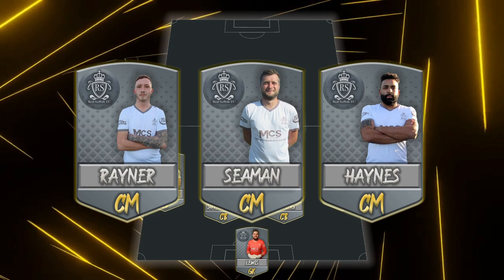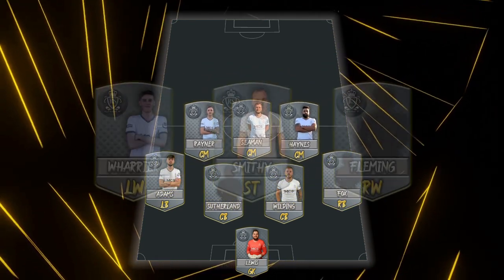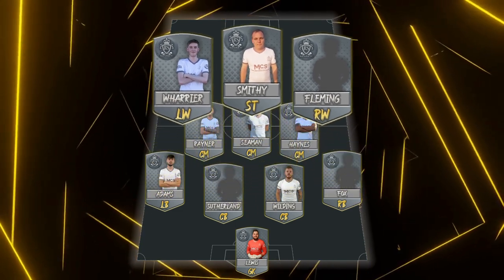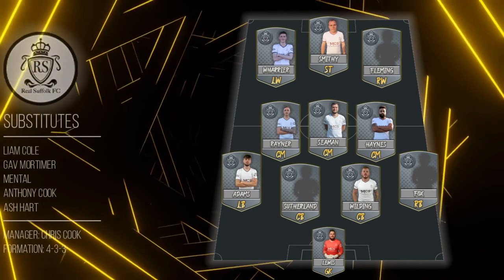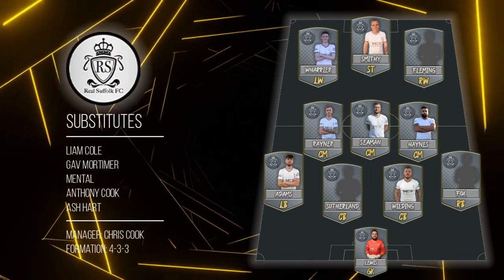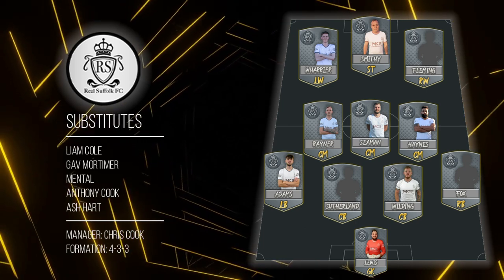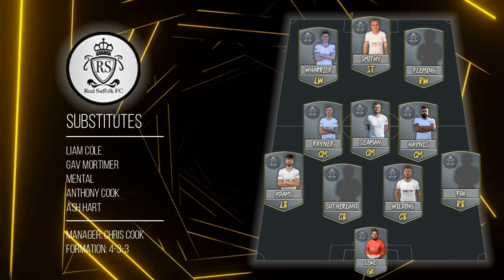Moving on to midfield: Jermaine Haynes, captain at centre midfield, new signing Alex Seaman, Mason Rayner. And in the top three: James Warrior aka Bonecrush for left wing, new signing Curtis Fleming right wing, Stephen Smith in the middle. Full bench consists of Liam Cole, Gav Mortimer, Anthony Cook and Ash Hart. Manager Chris Cook, formation 4-3-3.